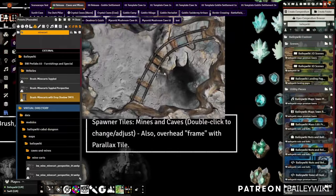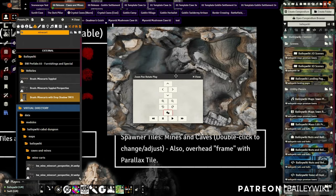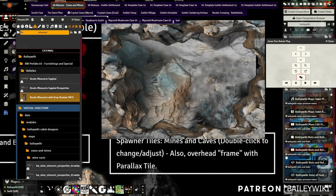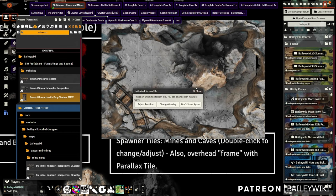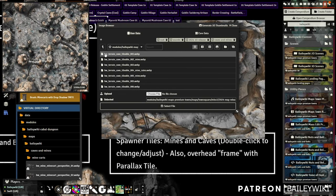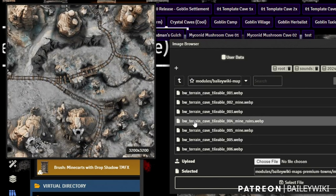If you double-click the spawner tile and adjust the position, you get the randomization view you've seen before — just keep rotating around until you find something you like. If you double-click it and change the overlay, you have 'caves and mines' as a whole category of huge tileable tiles. There's both a mine version and a regular cave version — if you want mine tracks, just pick the mine version and it'll magically lay tracks over it.